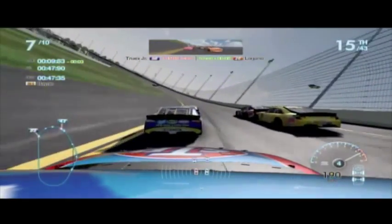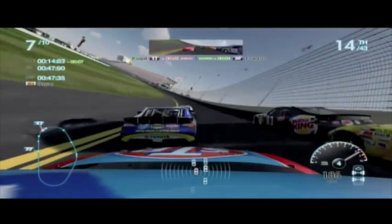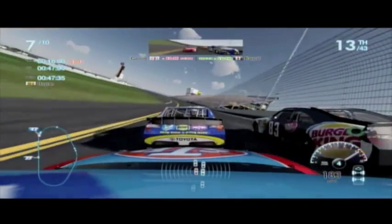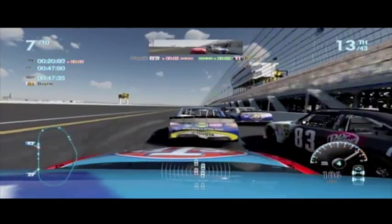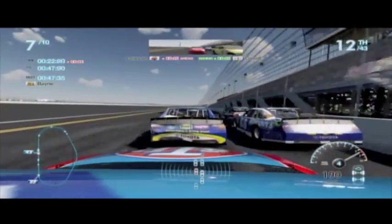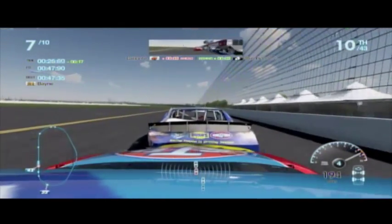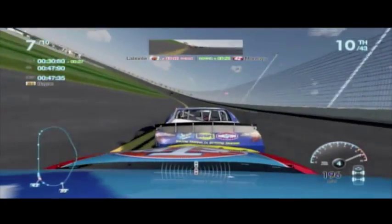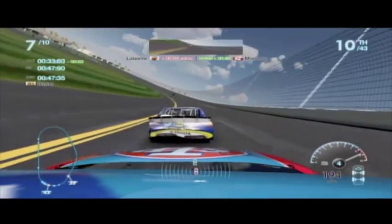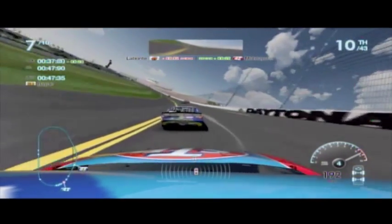But then I get a nice run on him and I'm right back up to his bumper. So we're in a nice little two-car tandem here. I'm going to push him along, tap the brake when I need to, and right there I hit him a little too hard and made his bumper lift — but look at how fast we're going right now. Just because I'm on his bumper, we are flying right now. So after we get past those two I'm going to stay latched to him, I'm not going to pass him. Because if I pass him, we are going to start slowing down. If I stay behind him, we will speed up and catch the two cars ahead of us.